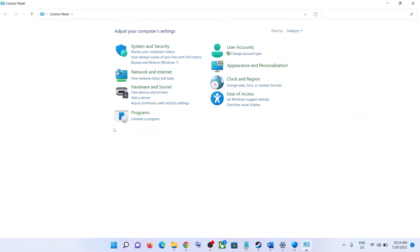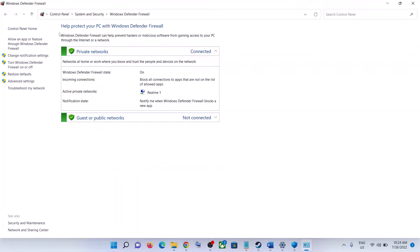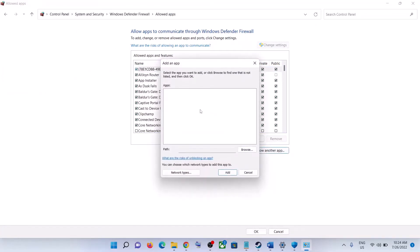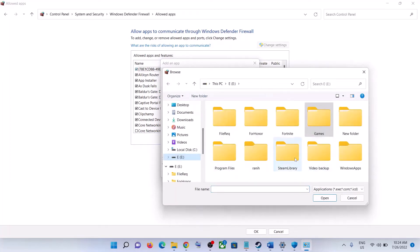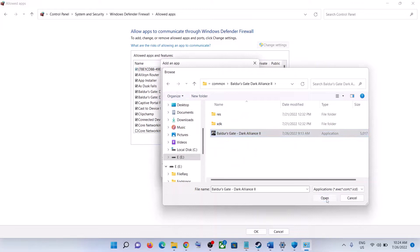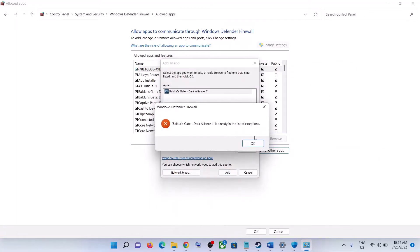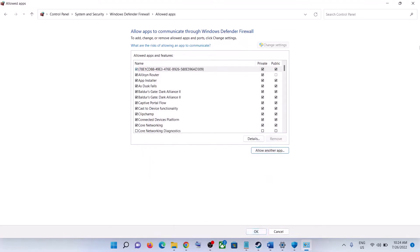Now open Control Panel, go to System and Security, then click Windows Defender Firewall. Click Allow an App or Feature Through Windows Defender Firewall, then click Change Settings, then Allow Another App. Click Browse, go to the game installation folder under Steam\steamapps\common, select the game exe file, click Open, then click Add. Click OK at the bottom and launch the game.